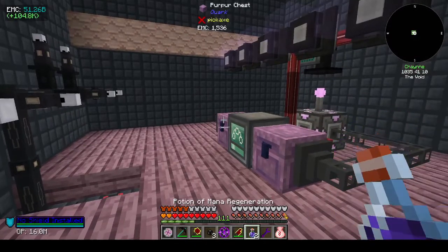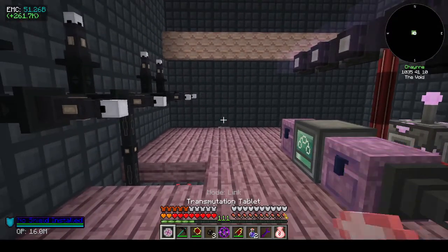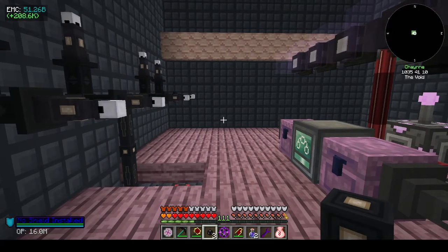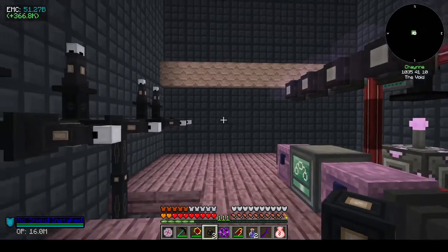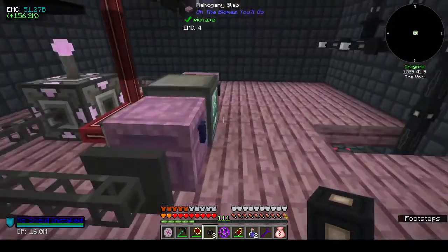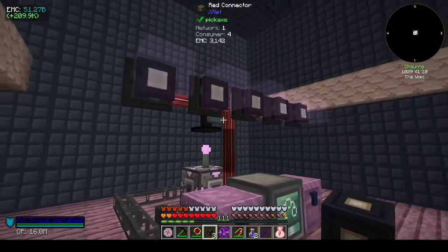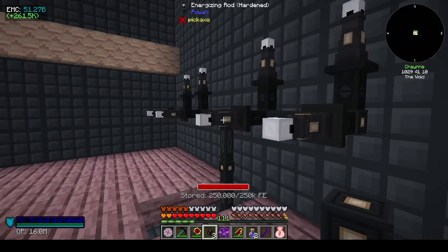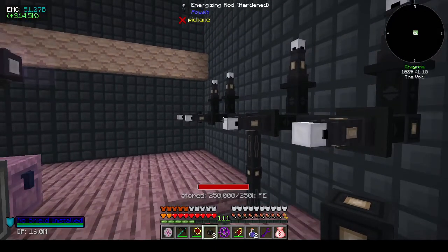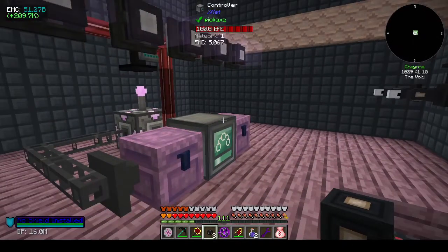I want to do power today. I want to set up a faster reactor - I want the highest tier, which is Nitro I think. Some of you may remember I did Cuboid Outpost and he did a setup for making the crystals that you need for power, using XNet. I thought it's not going to be as compact as he did it, but let me try and see if I can do it.